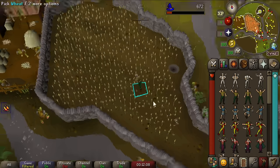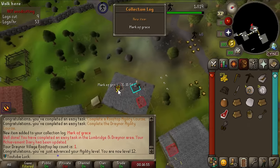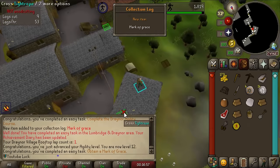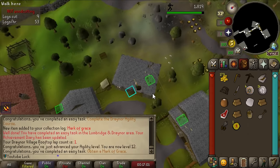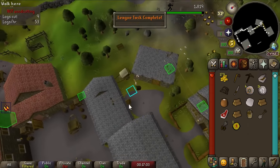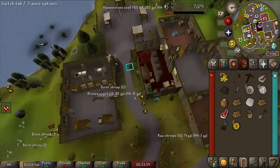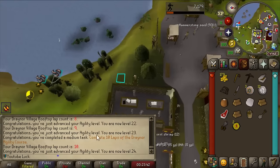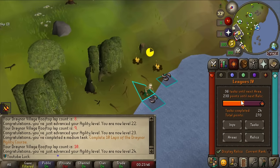I also want to know who came up with the task 'cry in a wheat field' - who hurt you, man? We got a Mark of Grace, finished the rooftop course, completed the Draynor course. I'm gonna do this for 10 laps because it's another task. That was a medium task for completing 10 laps of the Draynor course - 40 points. Look at those points, we're already at 270.